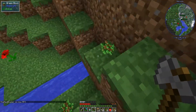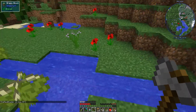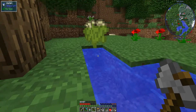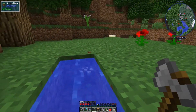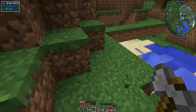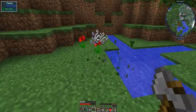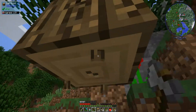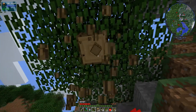That squeak wasn't you? No, that sounded like you. That's probably me — I'm losing my keyboard thing. Your keyboard sounds like me drinking liquids. Oh, that's actually really interesting. It sounded like me squeaking. Okay, Omni Pennies — you craft them in the crafting grid and they give you certain things.